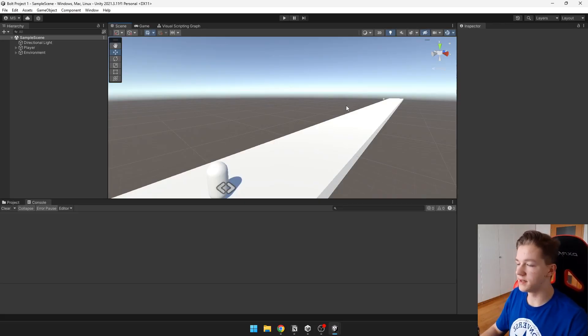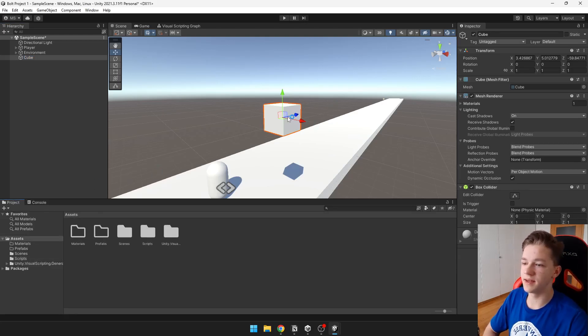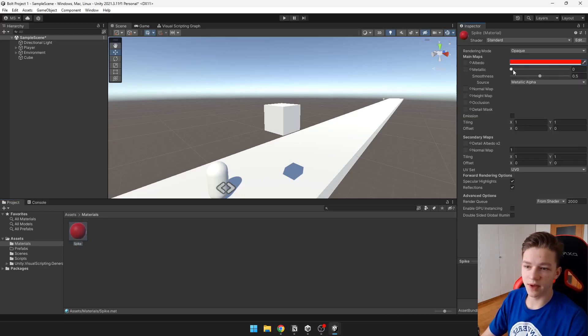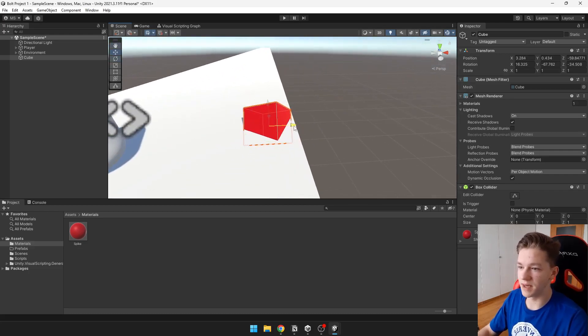We will start by creating the obstacles. Right-click, create a 3D object and select a cube — or you can import your own models. I will create a new material to make this obstacle red. So this can be a spike or something like that. I'll make it red and you can also play around with the metallic, smoothness, and all that stuff. Put it onto the cube, then try to position it down into the ground so it looks like some spike or obstacle. We can rotate the object and put it into the ground. This should be okay for a basic spike, because I'm going to be adding a lot more of them.